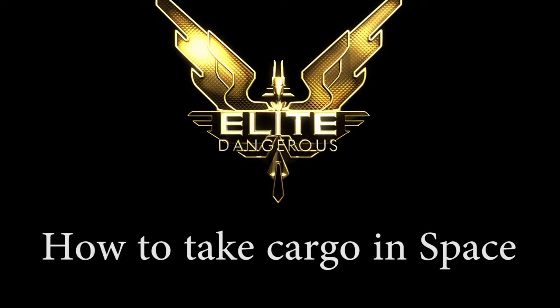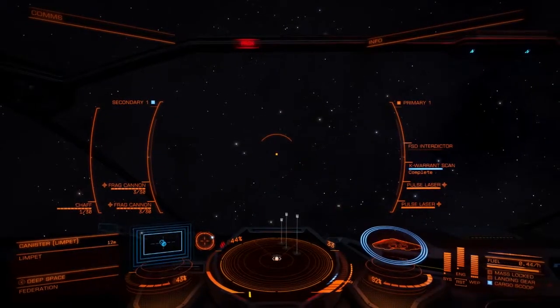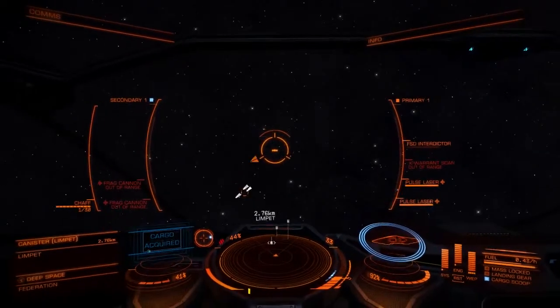3, 2, 1, Engage. Quite often after a fight you see lots of tempting loot flying out of space. Fortunately, for fighting off some cargo, based in space you can always retrieve this.